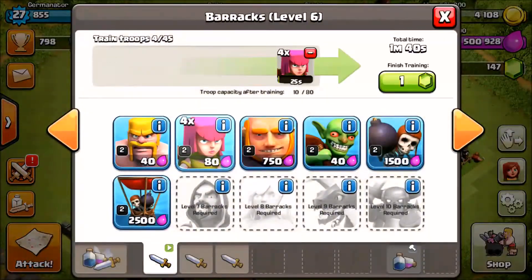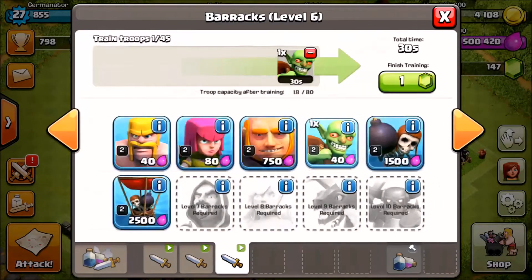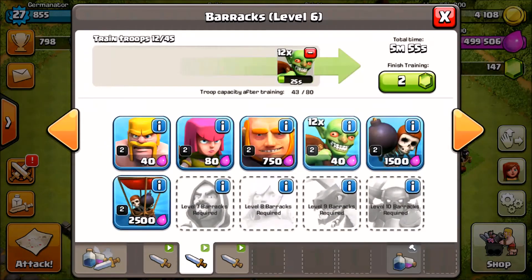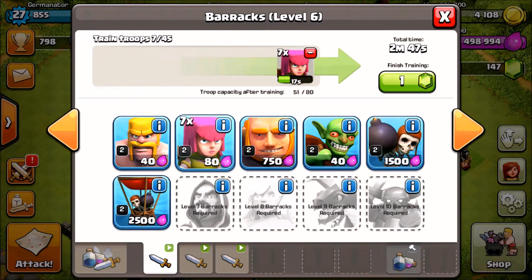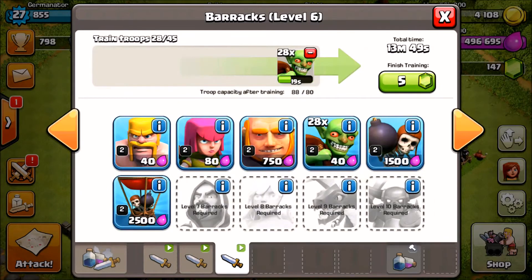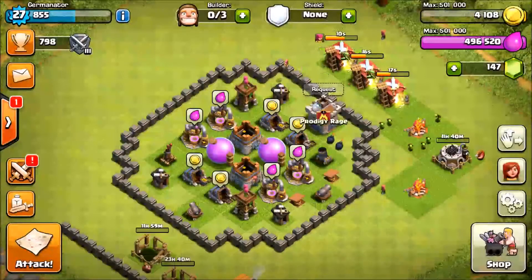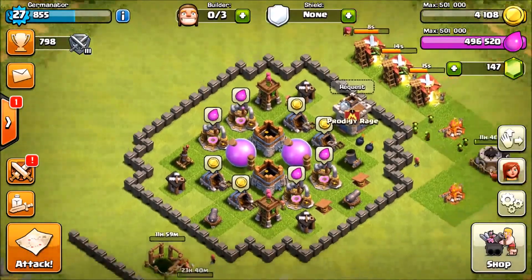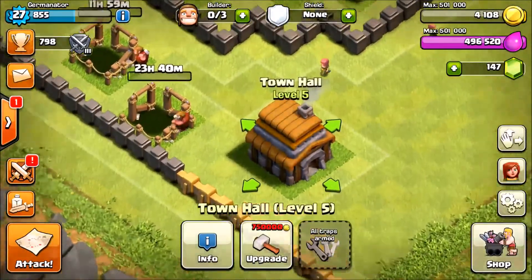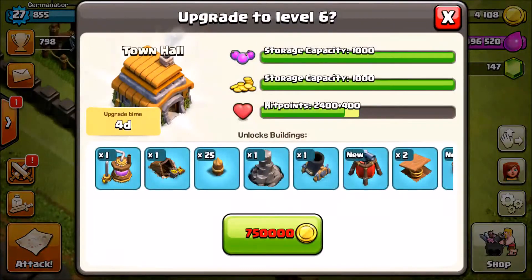The key to time management in this game is working your builders non-stop — always have them building something so you can max out your village as fast as possible. That's the objective of the game. Your research lab should also be upgrading back to back. Town Hall 6 is going to give us another wizard tower, another mortar, an air sweeper, and a couple more spring traps, which is cool.